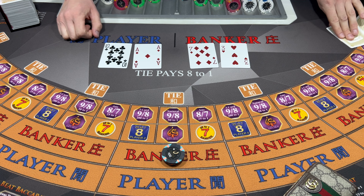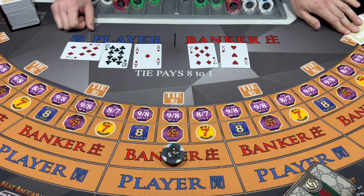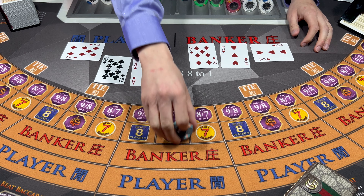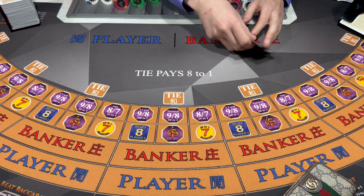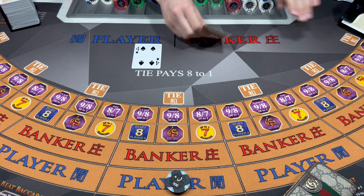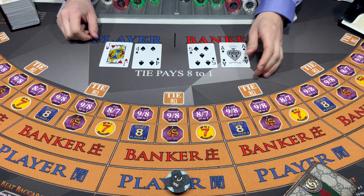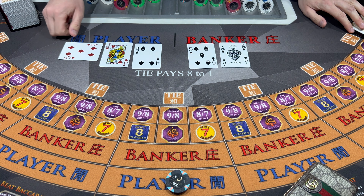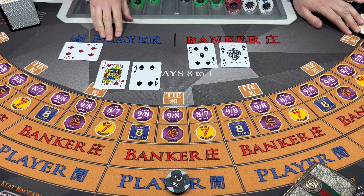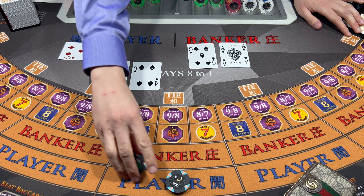Let's get a monkey over here. Eight - Player wins. We weren't doing too bad until... Let's go 200 on the player here. Six. Nine, nine - Player wins. Take that 200, we will take that.